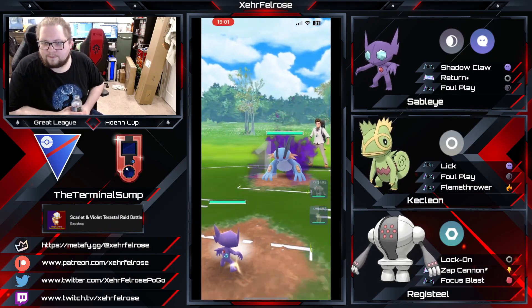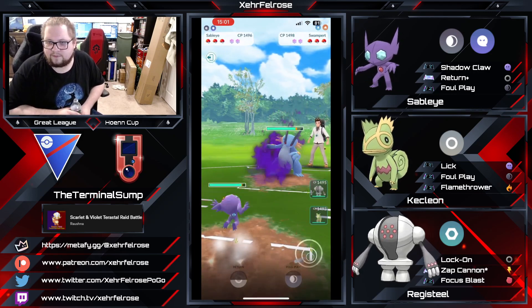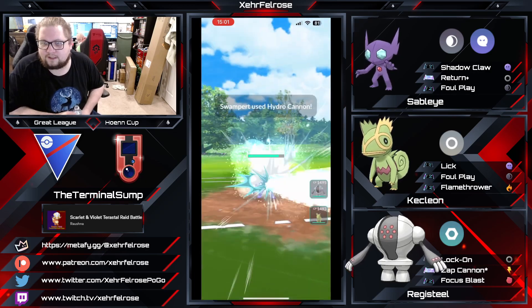So we've got a Shadow Swampert lead — very similar to the last one. However, I think the shields are going to have to be used more sparingly here. By that I mean you shield everything, because it'll basically one-shot your Sableye if you let it go. He's going to let it go — the madman.